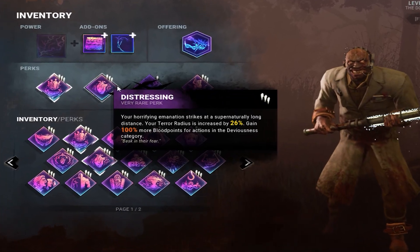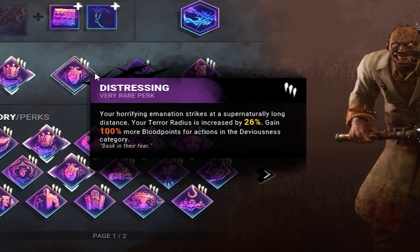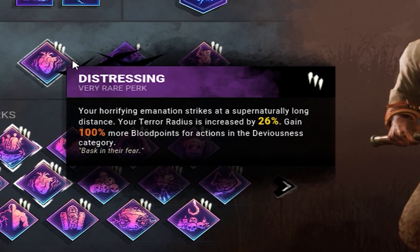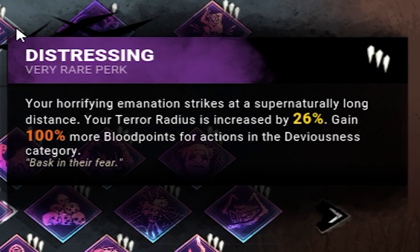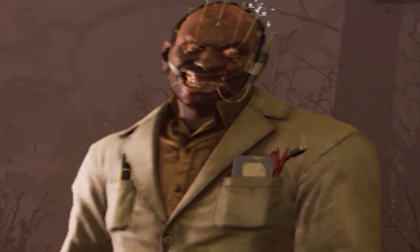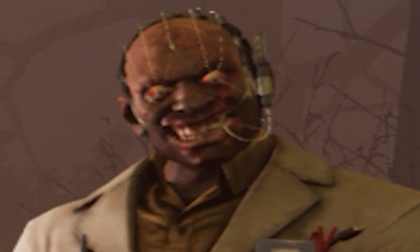Distressing increases my terror radius by 26% and lets me earn 100% more blood points in the Deviousness category. This perk will ensure that I max out my Deviousness every single match I play, no matter what happens — unless those filthy survivor mains disconnect, of course.